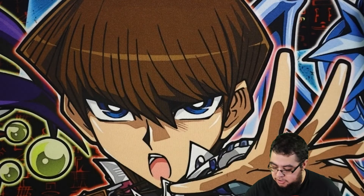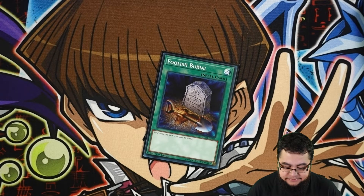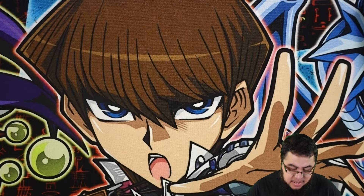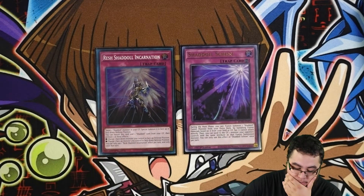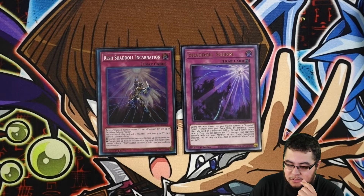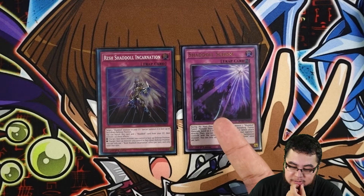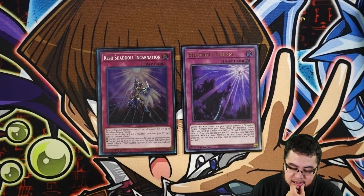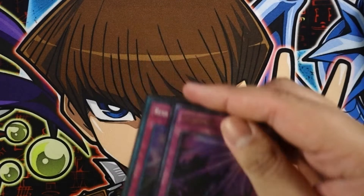Invocation is just a really good generic fusion spell. For the last spell, obviously we play one Foolish Burial, which basically lets you send whatever Shaddoll and get whatever effect. For the last traps, we have one Shaddoll Incarnation and one Schism. I wanted to bump Incarnation up to two, but now with Schism I just play one of each. Schism is really good because now you have the ability with Shaddolls to fuse using your monsters in the grave by banishing them, and it's just good removal as well.